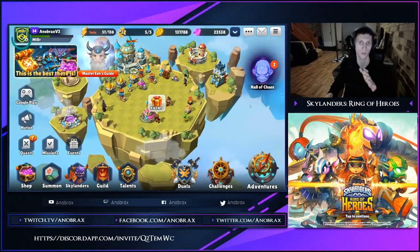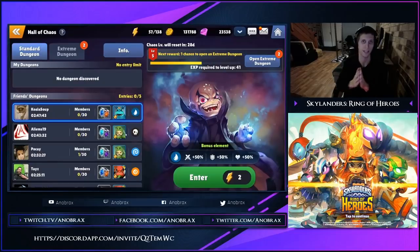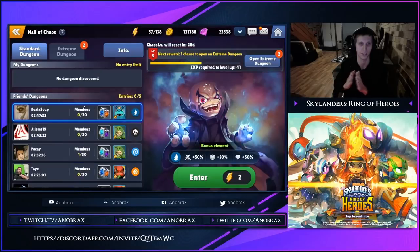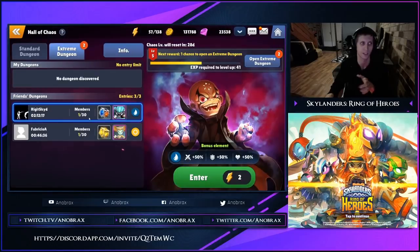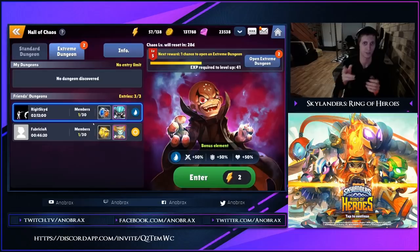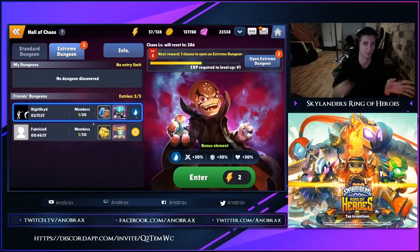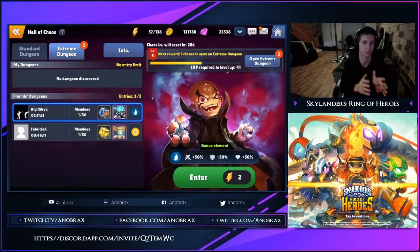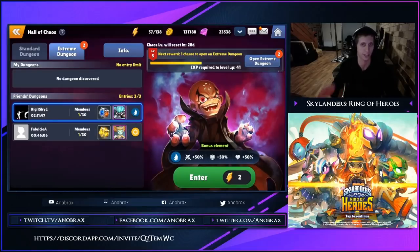Of course, you've also got your Hall of Chaos, which I would try to save specifically for Nat 4s and Nat 5s. Your Extreme Dungeons are going to pop. Try not to use them too much on 3 stars — maybe Light Jetback, or any unit that's going to help immensely with a type of progression. But try to save them for your Nat 4s and Nat 5s, because for 3 stars you can just go and farm those Expert Omnis.